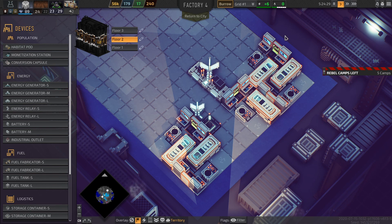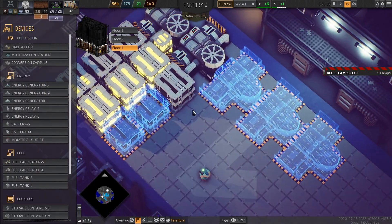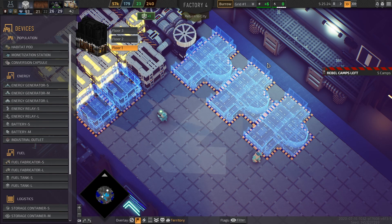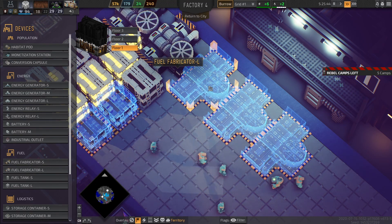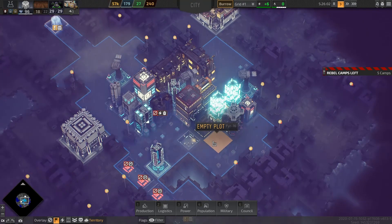Seven workers — that's all right. But the more conversion capsules that work, the more energy I'll need. So let's go to floor number one. I'm trying to build more fuel tanks and more fuel fabricators. These fuel fabricators run for free — they don't need energy, which is good. I'll try to fill this floor with more fuel fabricators and fuel tanks; it basically costs nothing, just the resources to build it. We will see that in the next episode.